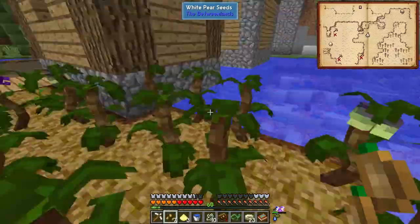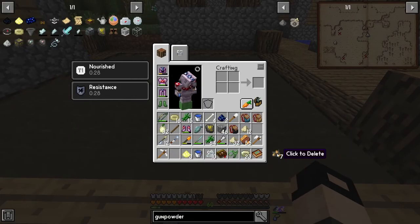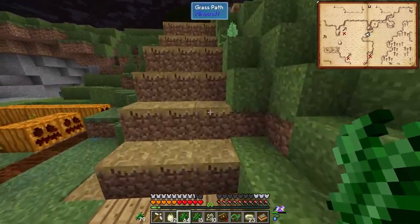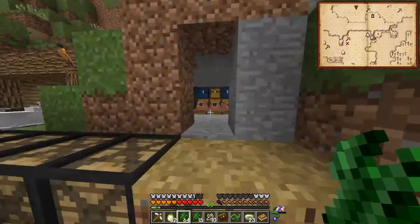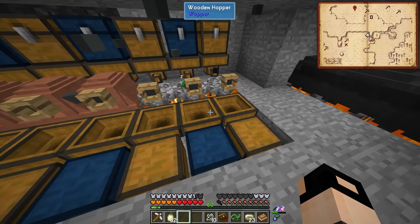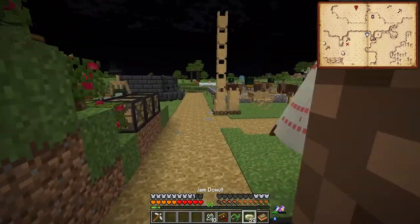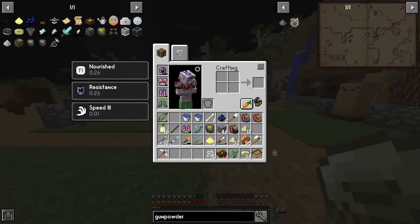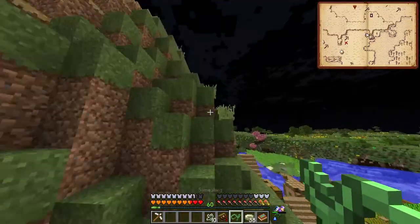The pear farm and swamp reed farm are going great! We have 32 white pears and 79 swamp reed. Let's cook it and get some donuts - 39 jam donuts. How are we doing on nutrition? We got three of them, we just need the fruit to go up. Is it night? It is night - let's go back.